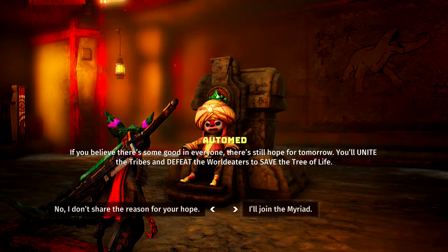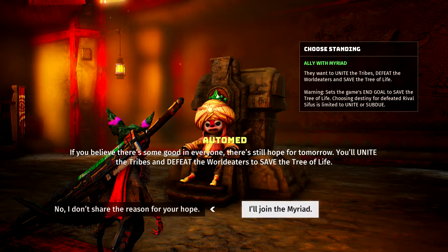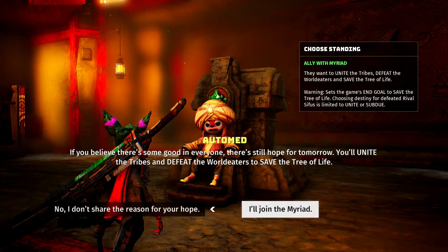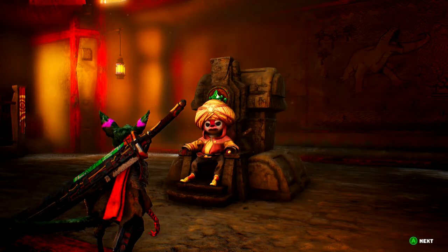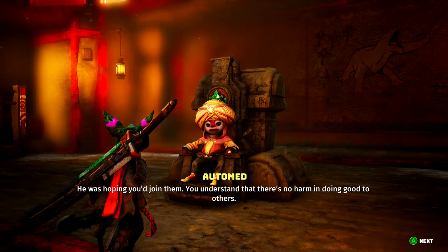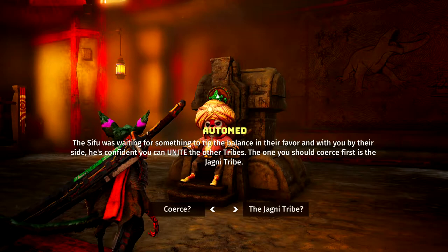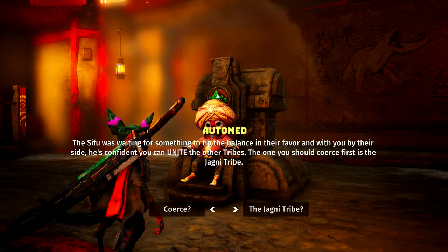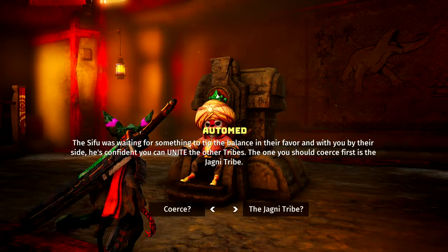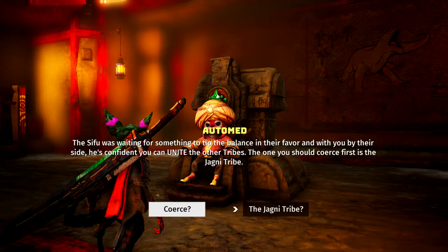And that's the good, kind of playthrough, and that's what we're going for. They want to unite — sets the game end goal to save the tree of life. Choosing destiny for defeated rival Sifus is limited to unite or subdue. So if we do the bad one we can kill or whatnot. He was hoping you'd join them — 'you understand there's no harm in doing good to others.' The Sifu was waiting for something to tip the balance in their favor, and with you by their side, he's confident you can unite the other tribes. The one you should coerce first is the Jagni tribe.